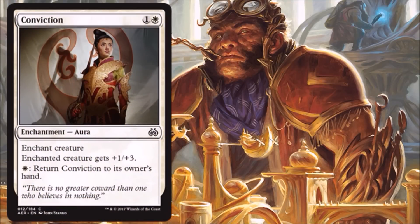Next we have Conviction — it's a reprint from Stronghold. It does protect itself: you can pay one white to return it to its owner's hand, so hopefully you don't get the two for one. Having said that, it's not super exciting most of the time. Give me something plus one, plus three — it's kind of nice if you want to gum up the board. But in a world with vehicles and removal spells you have to fit into your deck, a lot of times this just isn't going to make it. It will be relegated to the sideboard most of the time, but don't forget it's there — there are times it could come in handy in Limited.